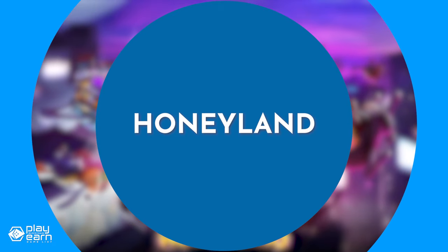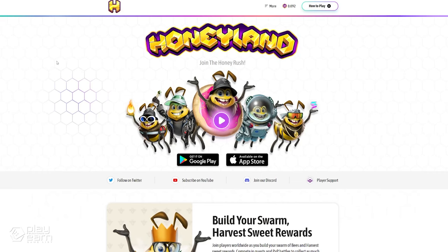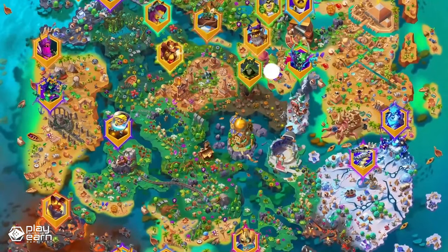The next game on our list is Honeyland. Honeyland is a casual collectible strategy game being built on Solana. It is a mobile-first blockchain strategy game where you can build your own swarm of bees, harvest sweet rewards, and explore the vast lands of the Honeyverse.